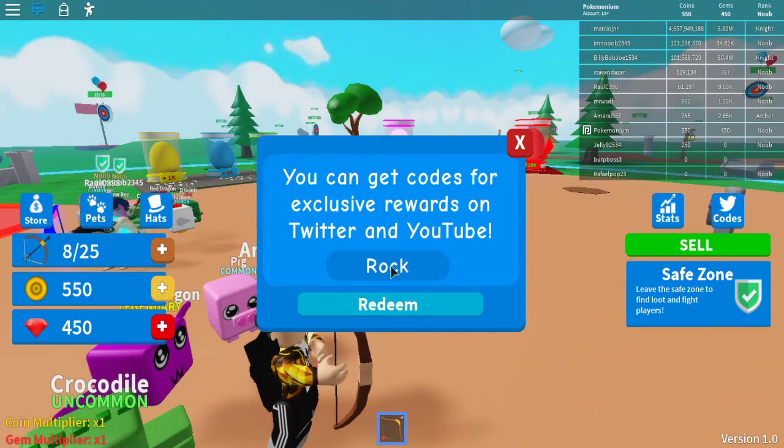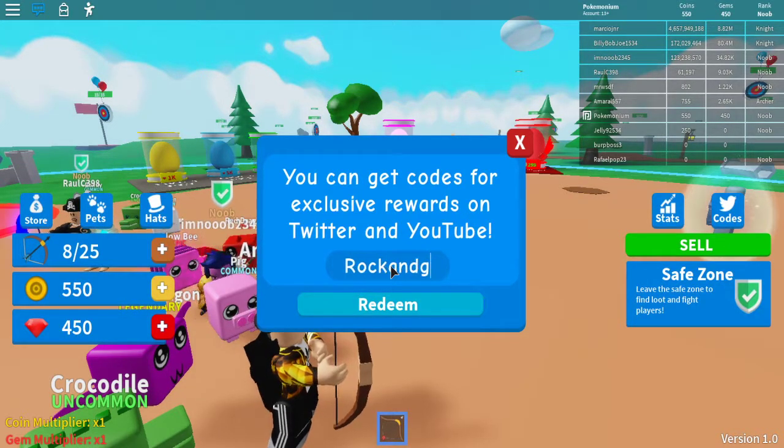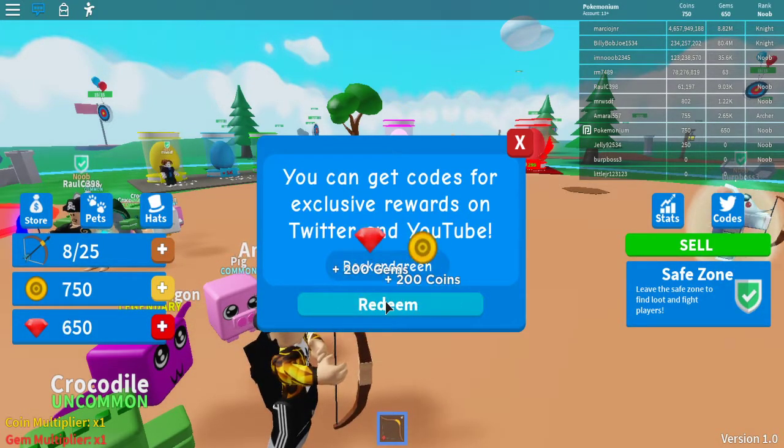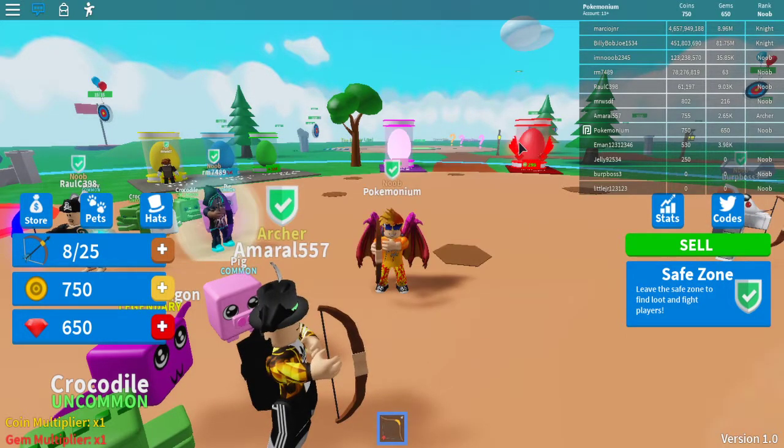The third and final code is ROCKANDGREEN, just like that. And it gives you another 200 gems and another 200 coins. So that's pretty cool, guys.